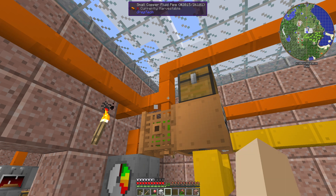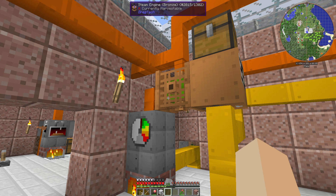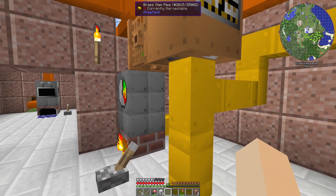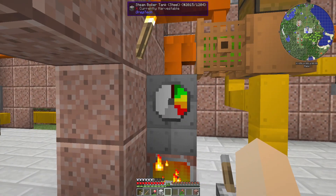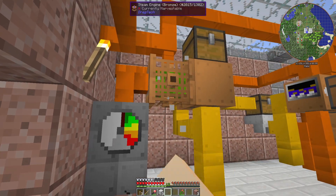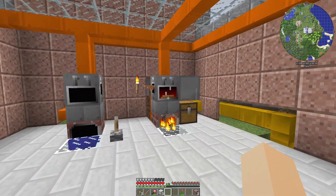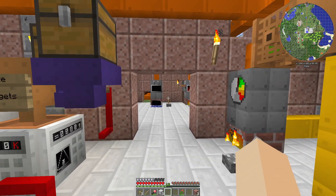You can also hook up a pipe to the engine which will return 80 percent of the distilled water back from the steam created in the boiler. You will need to give it distilled water preferably — you can use regular water, but it will calcify and lose efficiency, dropping steam output down to 50 percent. At max calcification you would need two boilers to create the same amount of steam, so always run distilled water into your boiler.